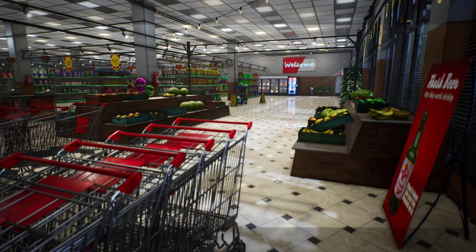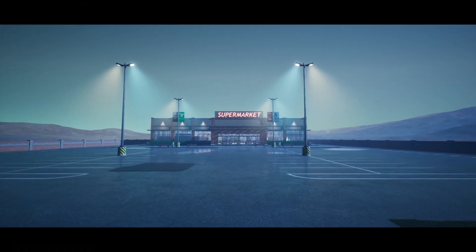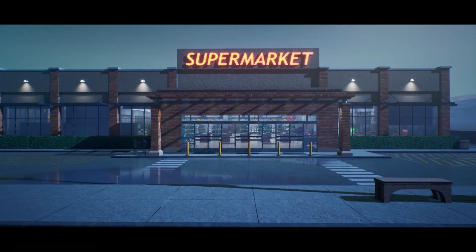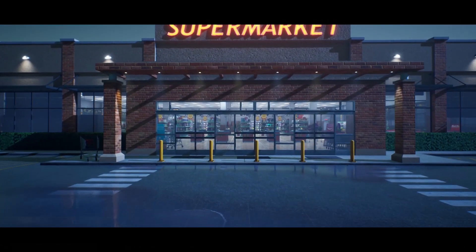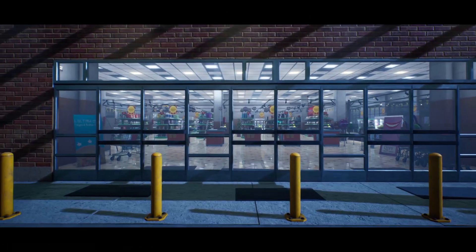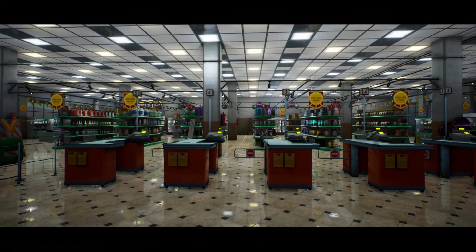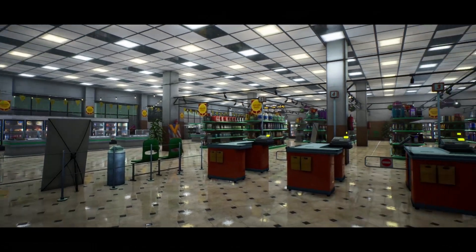Next up we've got the supermarket, filled with tons of great stuff: 807 meshes, 300+ of which are unique, 15 master materials, 89 material instances, and 291 textures. It does have collision — most of it is auto-generated so you might want to adjust that yourself. There are lots of different props, walls, and modular packs to make your own supermarket. The material is reflective, so the lights reflect on the floors giving a nice cheap fake ray-tracing effect that still looks great.